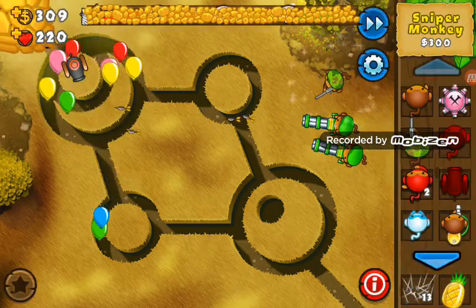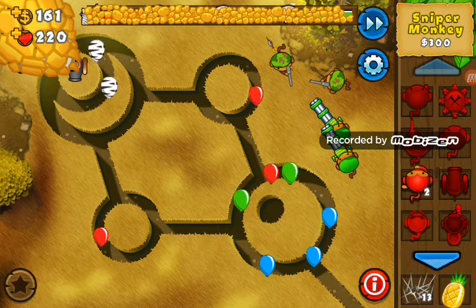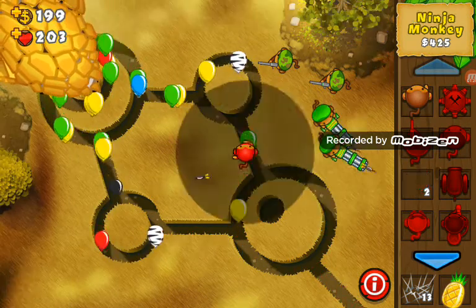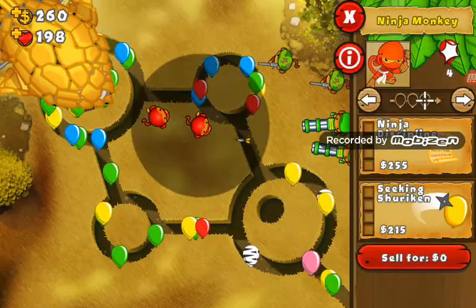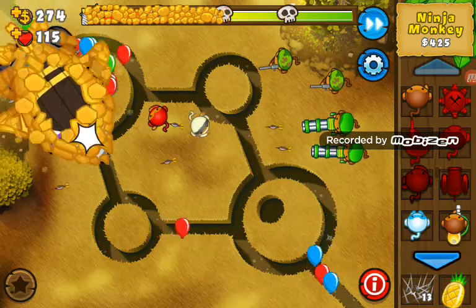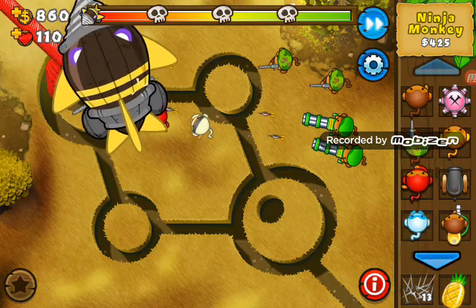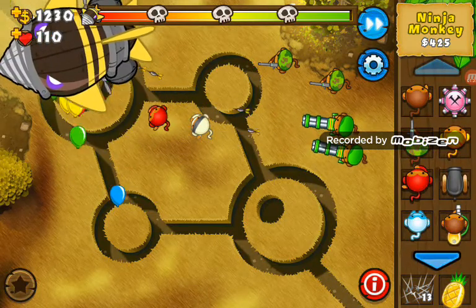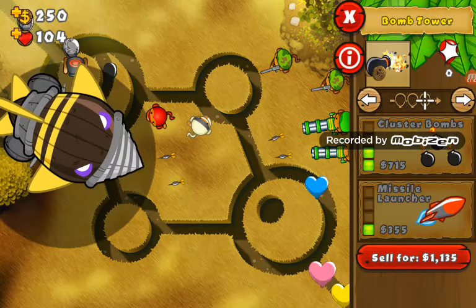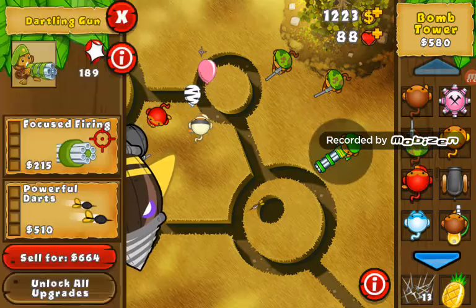Now let's get these guys destroyed so that they don't concentrate on the other balloons. We need to destroy it. Now all its protection's gone — whoa, it's a lead gun! It's like one of those lead balloons. Oh my god, I completely forgot. Looks like I won't need these anymore.